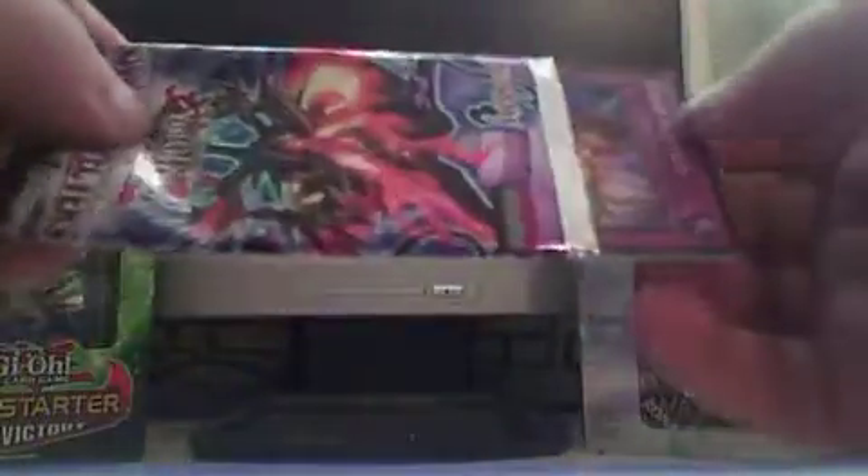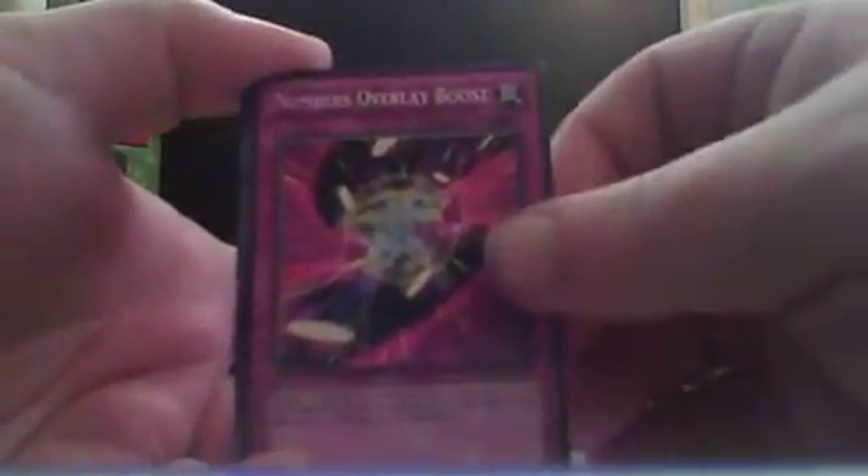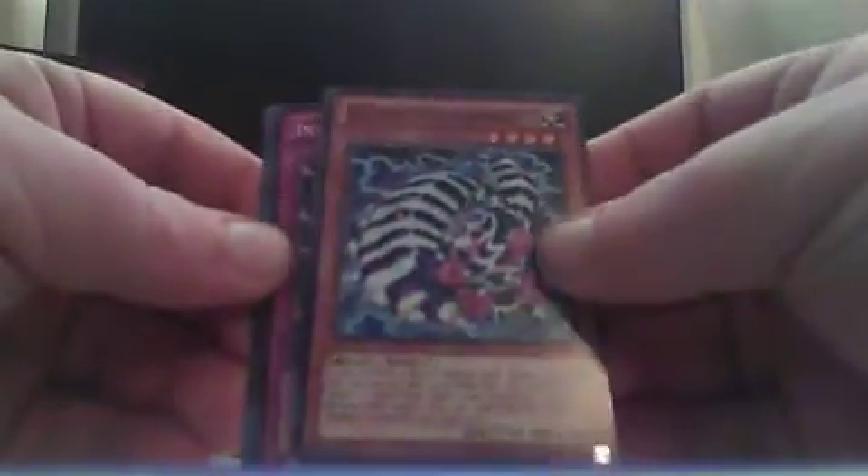Last pack — come on, guys, hope with me. Chain Ignition. Sacred Serpent's Weight. Armed Protector Dragon — nice. Numbers Overlay Boost. Swarm of Crows. Oh yes — it's Number 46, Dragluin. That is gorgeous. I don't know if that's any good, but it requires two level eight monsters, which means I can use it in my Blue Eyes deck. Awesome, that is so nice. Bujingi Centipede. Intrigue Shield. Bujingi Abyss.